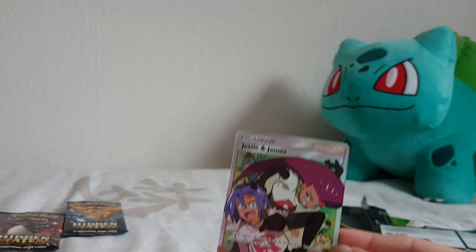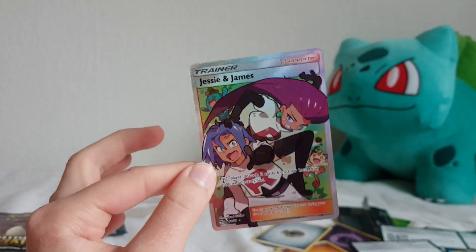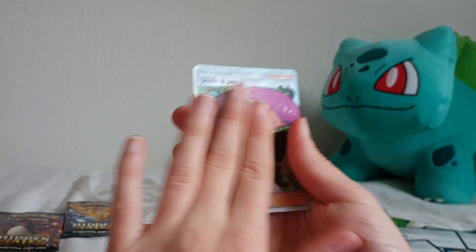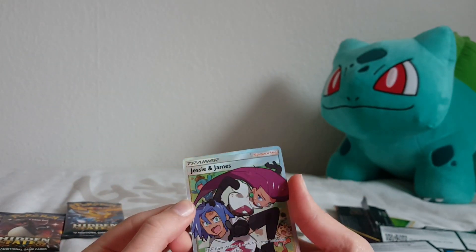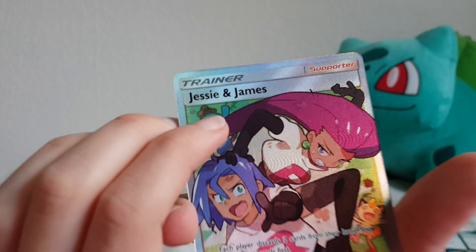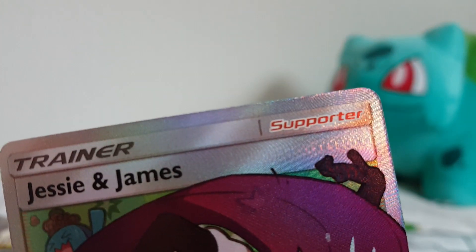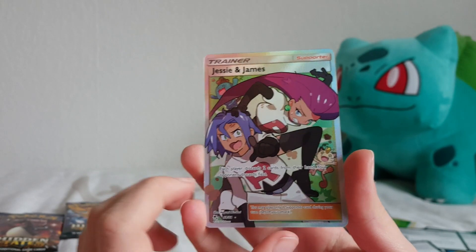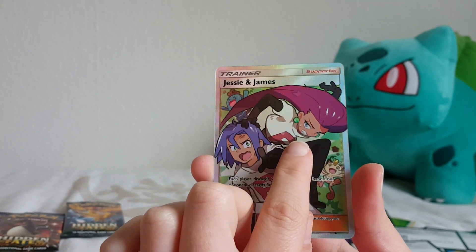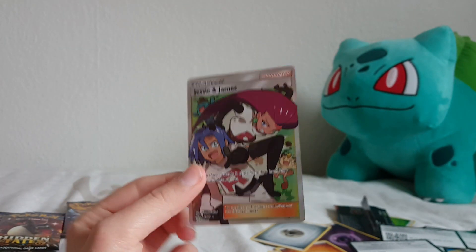Oh - that's adorable, I love an Alolan Vulpix! And at the end - wow, oh my god! That's the full-art trainer card of Jessie AND James! Do you know how cool that is? Oh that's so cool, oh my god, and it's textured! We have Meowth being knocked out, and a Whirlipede. And then we got Jesse and James with amazing expressions. I love this card - that's so freaking lucky!